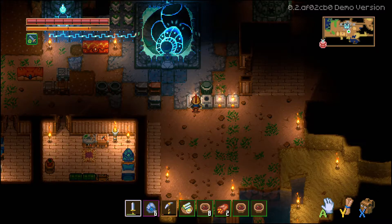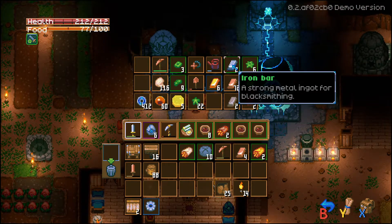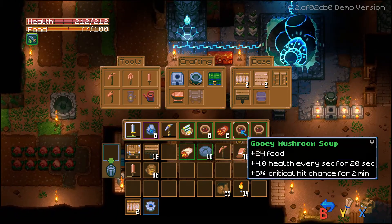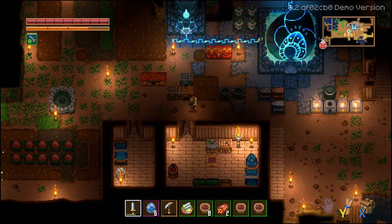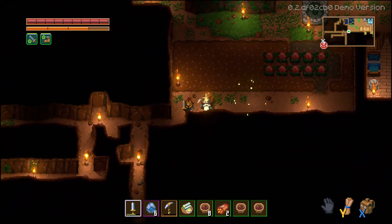So first things first, we need a pickaxe — ours is about to break. We'll grab a copper bar here and get some old crappy pickaxes until we can find another one. And we're going to grab ourselves some tin, maybe some iron while we're at it too.